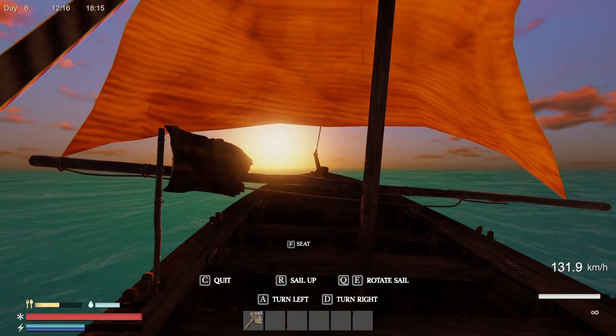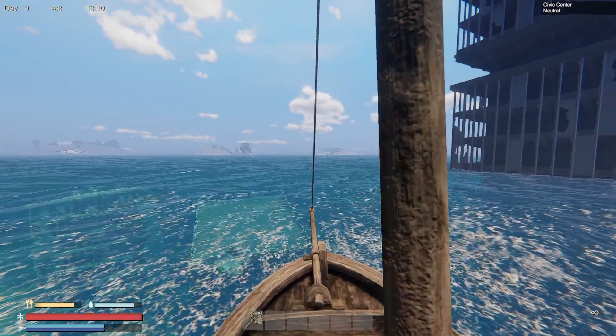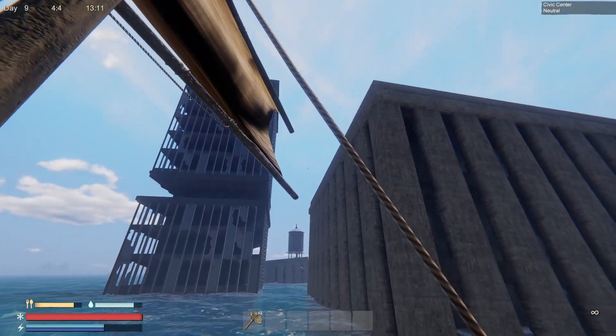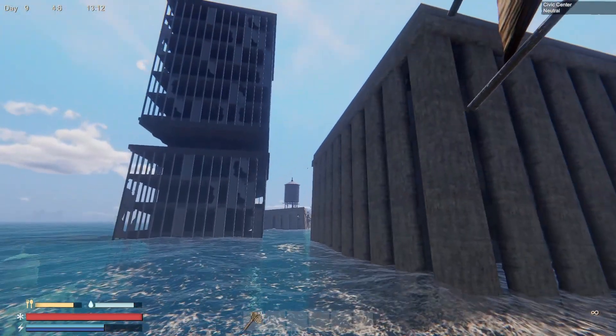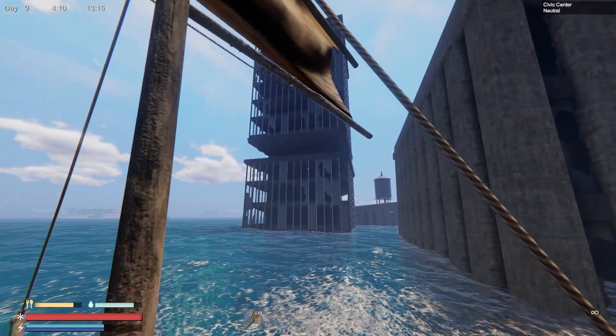First thing you need to know is that it's based on how long you press escape. Build a sailboat, orient yourself to the place that you want to go, drop your sail and start sailing, and pause it for an incremental amount of time. I'll show you now.